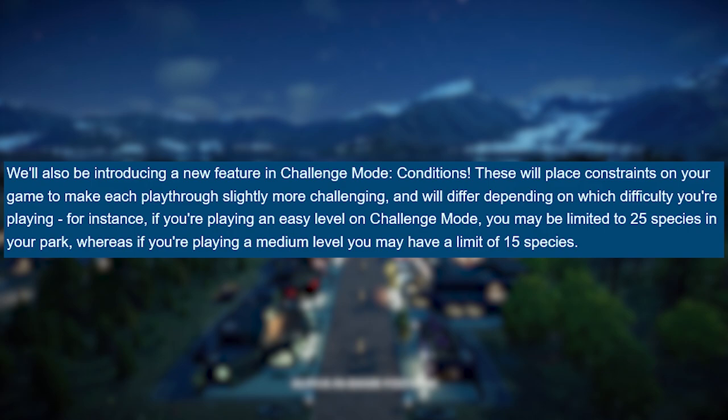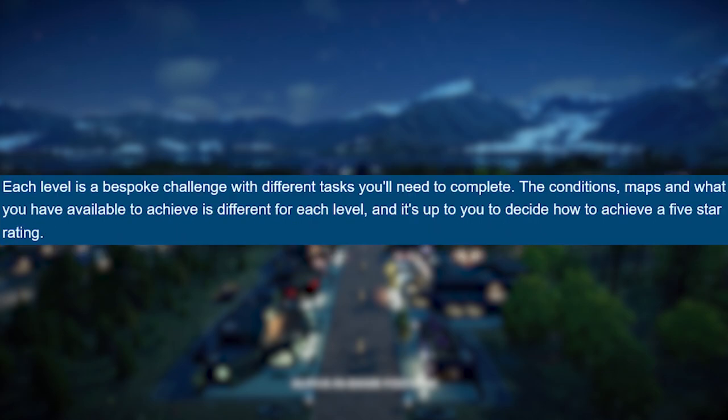Conditions will differ depending on which difficulty you are playing. For instance, if you are playing on easy level in challenge mode, you may be limited to 25 species in your park, whereas on medium you may have a limit of 15 species. So the harder the level, the fewer species you can have. Each level is a bespoke challenge with different tasks you need to complete.